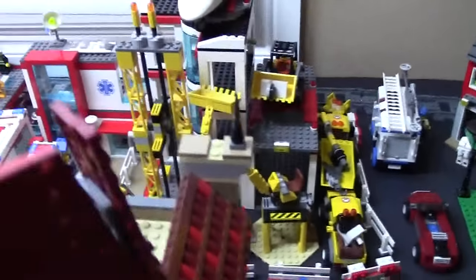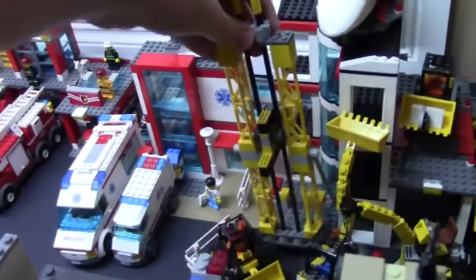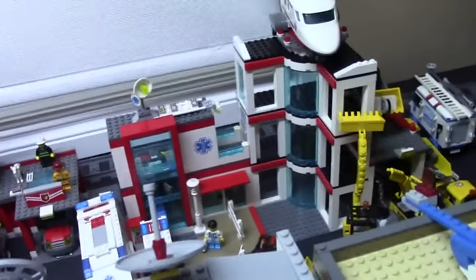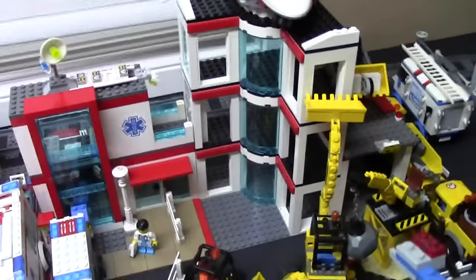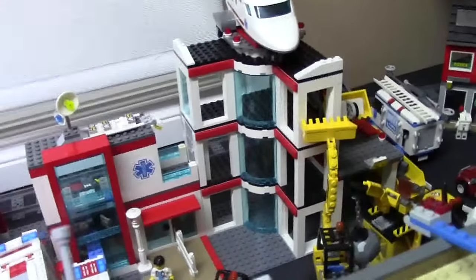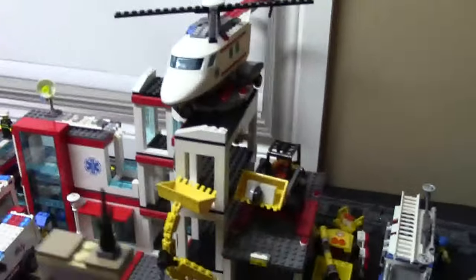Beside the other side of the entrance is a custom semi-custom hospital. I have the hospital helicopter rescue set right there, and I actually changed all the door frames out to make them white. I'm in the process of adding more blue lights to give it a more hospital feel, and I've added red where the blue used to be to continue it across the hospital.